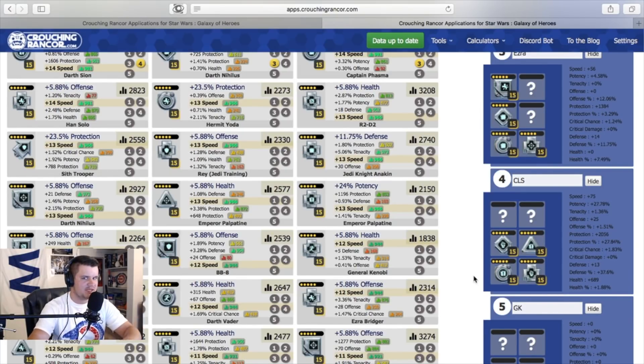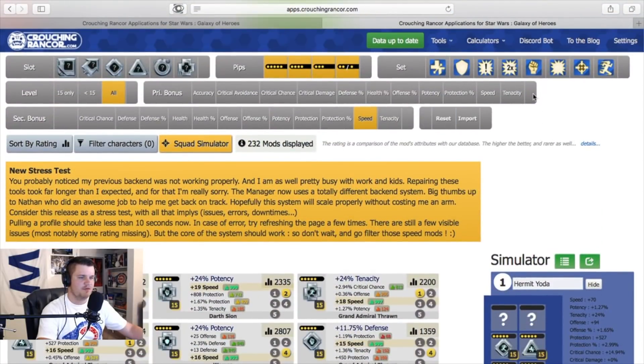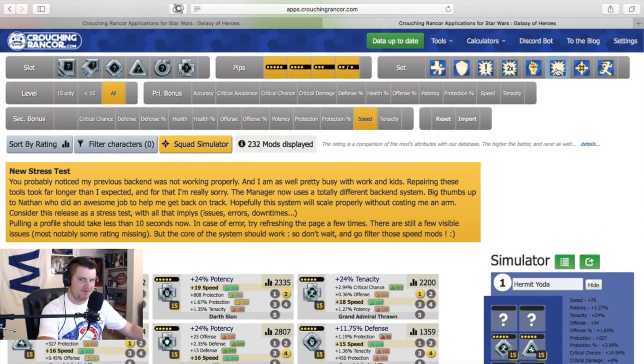How much speed am I sacrificing? Where are the set bonus mods? You can filter all of those above here. If you want to look for offense mods, click on that filter, look at the speed secondary, see where they are, and weigh out the pros and cons.